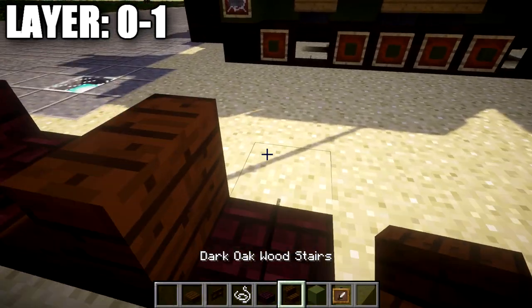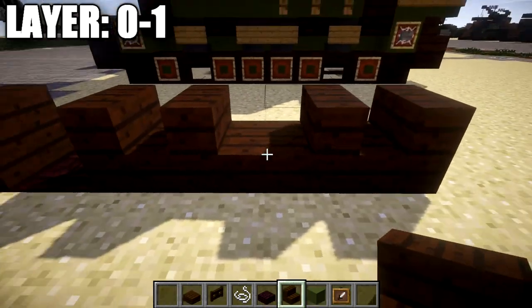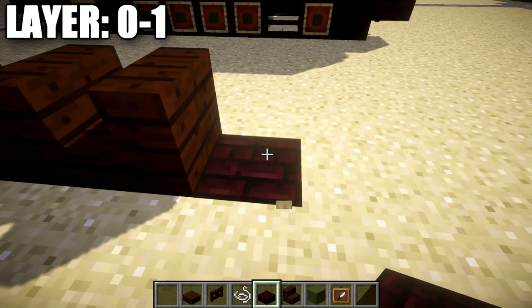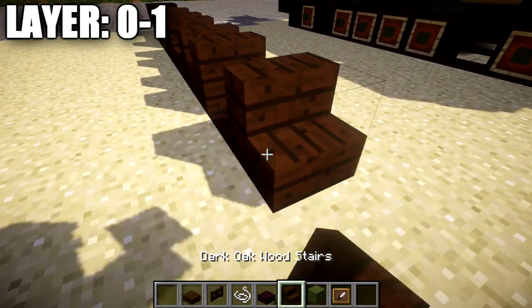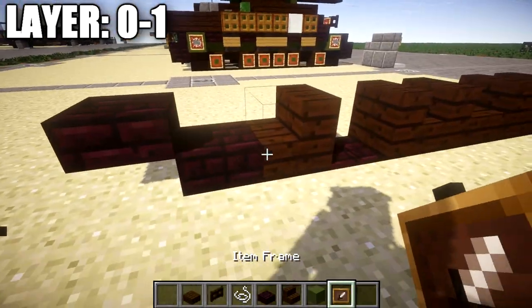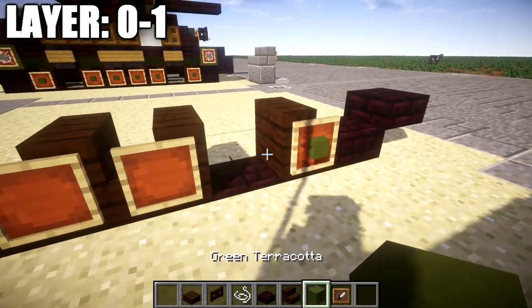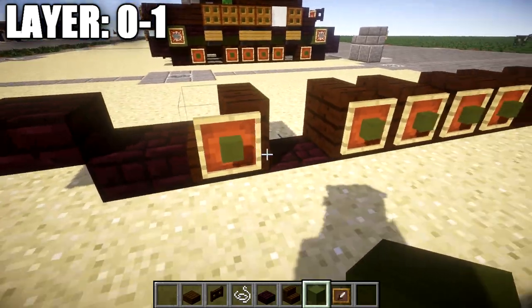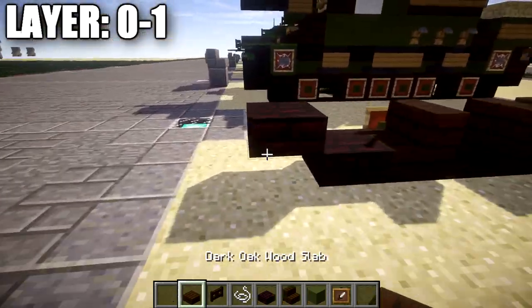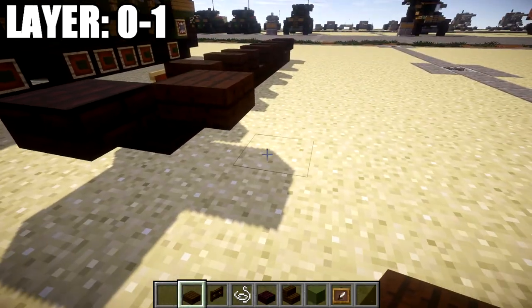We then want to place down a row of two dark oak wood stairs across, and then place two dark oak wood stairs facing these stairs. After that's done, we're going to break this block in the ground, place down a nether brick full block in space, a string, then a dark oak wood stair after it, followed by a nether brick slab and a nether brick top slab. We then want to go to the sides of these dark oak wood stairs and place down item frames with green terracotta in the item frames for the side of the tracks. Then we grab some dark oak wood top slabs and place one coming off this nether brick slab.